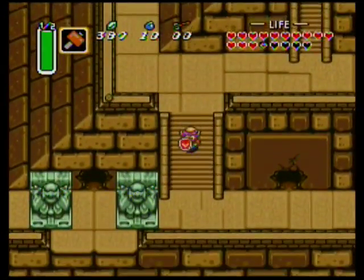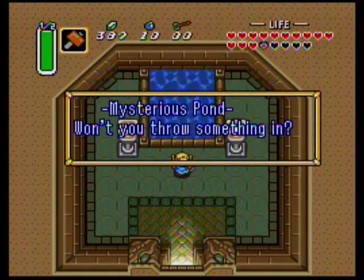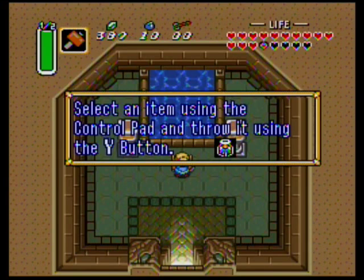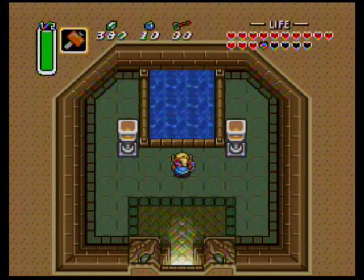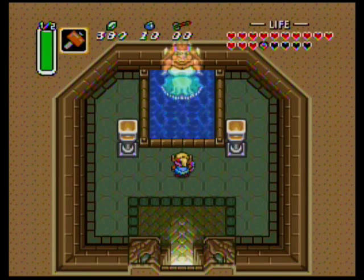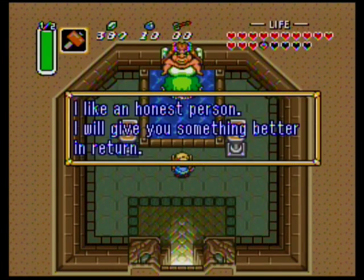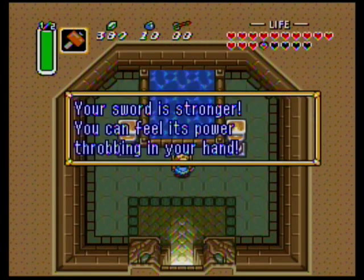There we go. Mysterious pond wants us to throw something in. We'll throw our sword. Did you drop this? Yes, I will give you something better in return. Okay, I'll take it, thank you. So we have a better sword — fantastic.